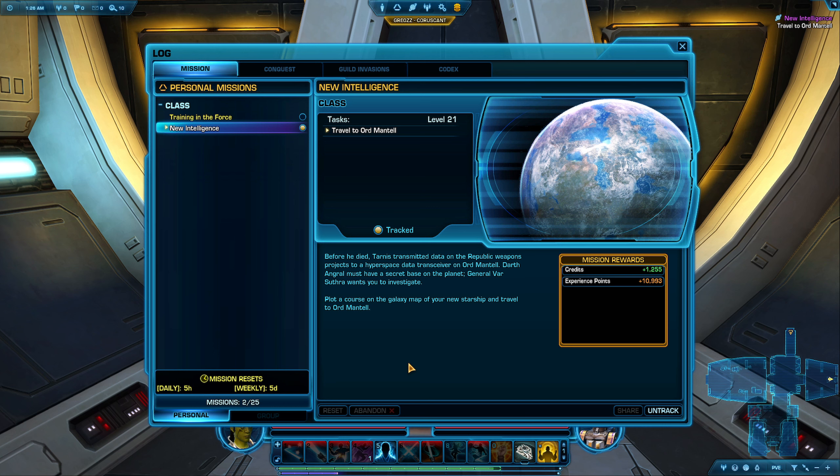Before he died, Tarnas transmitted data on Republic weapon projects to a hyperspace data transceiver on Ord Mantell. Darth Angrel must have a secret base on the planet. General Varsutra wants you to investigate. He does, does he? Plot a course on the galaxy map of your new starship and travel to Ord Mantell. Let's do it.